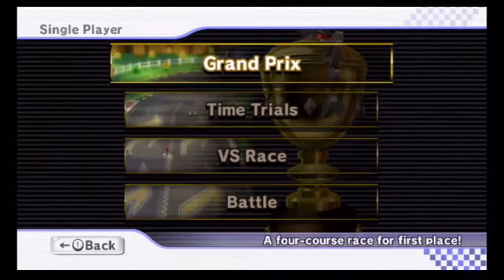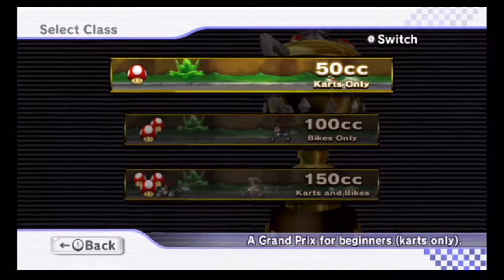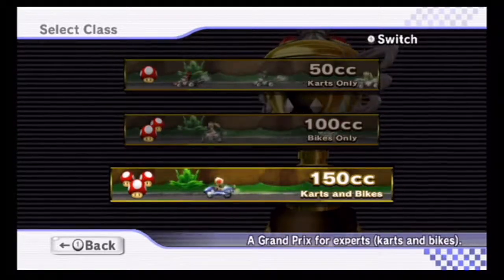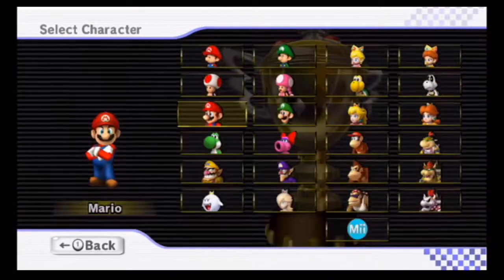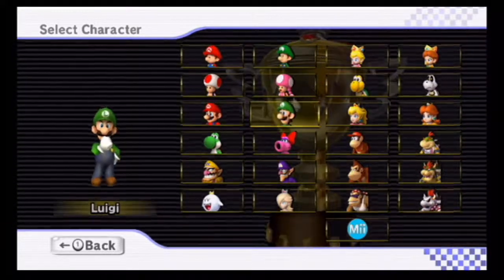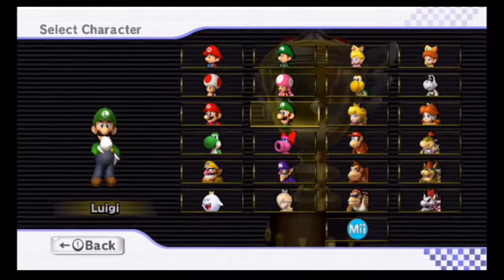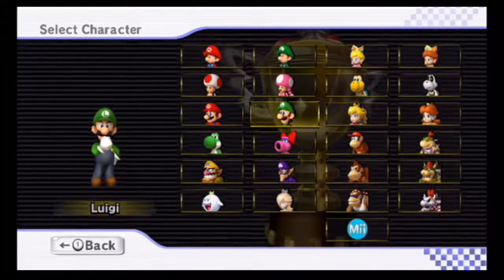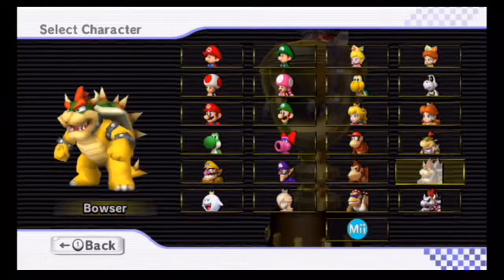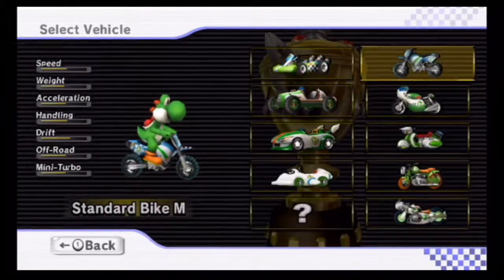Let's get this thing started. The first thing we'd like to point out is that it has been quite a few months since we last recorded this. Last time we actually used Luigi in the Star Cup. And for this next character we're going to be using for this video, we're going to be using Yoshi! Alright then, Yoshi takes the win.